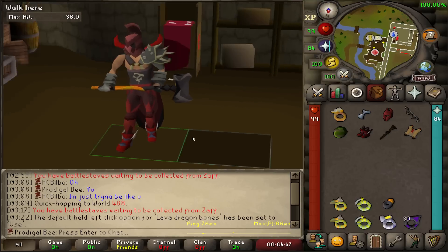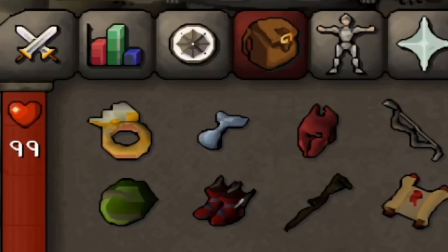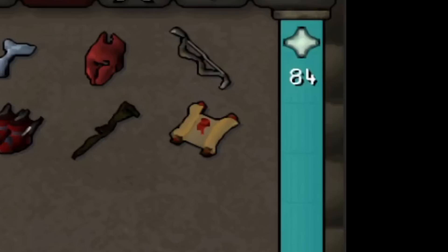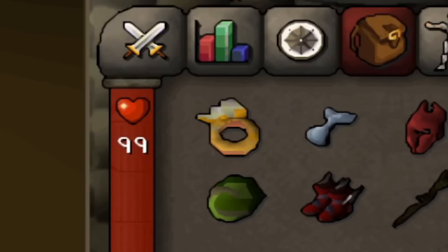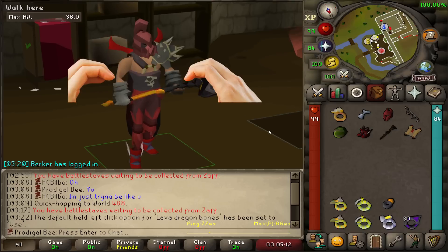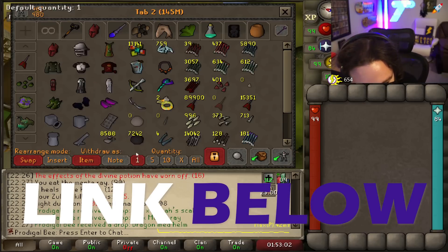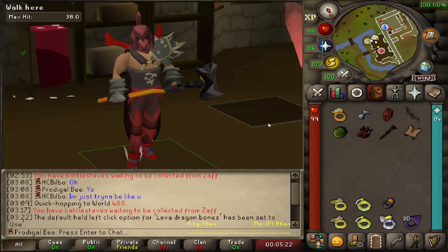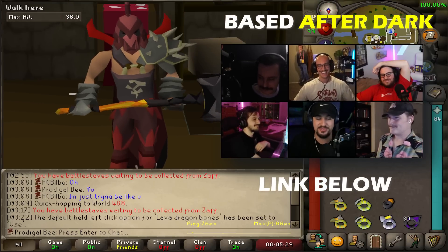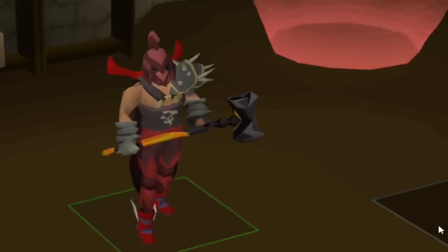That wraps up episode one of Hardcore Iron Man, Lord of the Rings. We got a lot done: 100 Corrupted Gauntlet KC, finished the Cerberus task, got an armor seed, another Pegasian, another Primordial, a Mud Staff, two masters done, and the Seer's Ring. I've got a lot cooking for episode two. If you like this one, make sure you subscribe. If you love me so much you can't wait, come swing by my Twitch — I'm live playing this account almost every single day. I also do a podcast every week with some other amazing streamers. This has been an absolute blast, and I cannot wait. I'll see you in episode two.